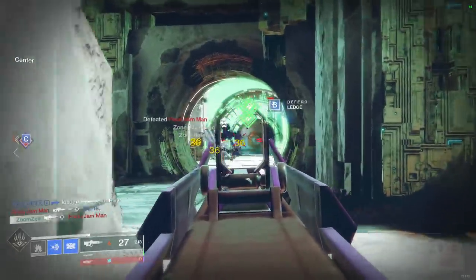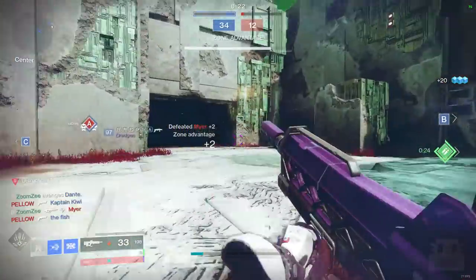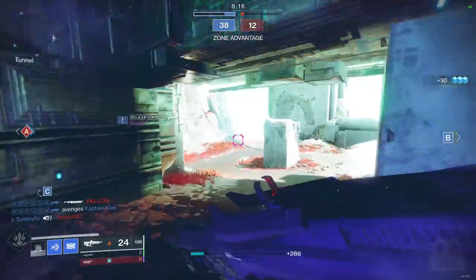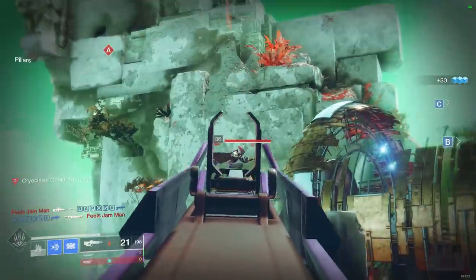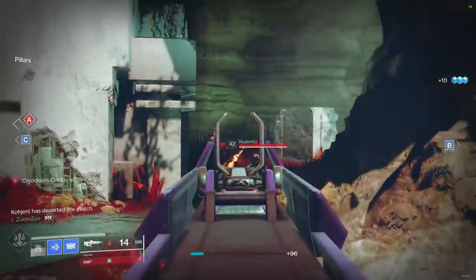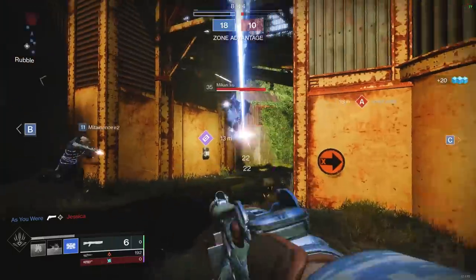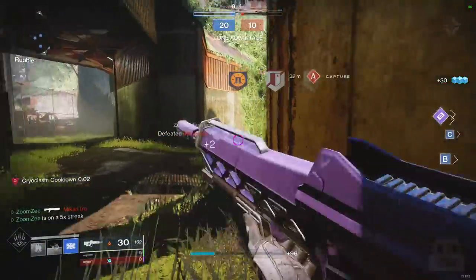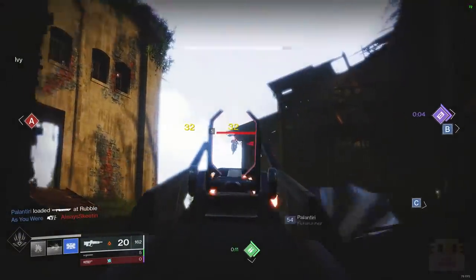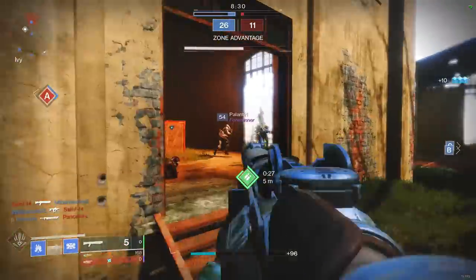Coming up at number 5 are the new Adept Trials weapons. All six of these came from Season of the Worthy. The Adept versions come with bonus statistics — once you Adept-itize them, you can increase the stats of a particular attribute, allowing them to edge over the competition. It's not a significant edge, maybe 5 or 10 stats in range, handling, or stability. But there are already really good weapons in this pool, including a 600 RPM Adaptive Auto, a 55 RPM Aggressive Shotgun, and a 90 RPM Adaptive Sniper — all doing very well in the Crucible.